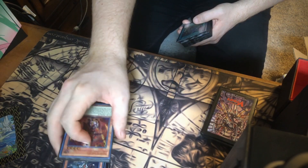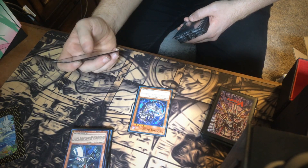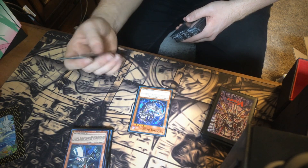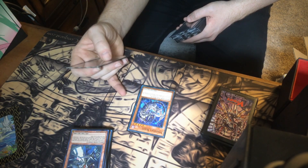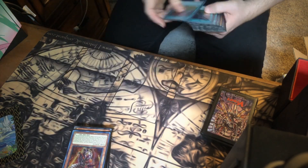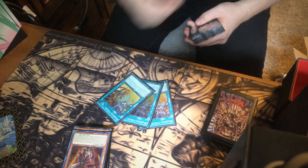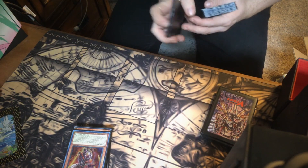Sheddal Beast can be used as a fusion target. It's also good if you send this card to the graveyard by a card effect, because then you can draw one card. Then we've got three Branded Fusions — those are used to do your fusion summoning, that's pretty obvious.